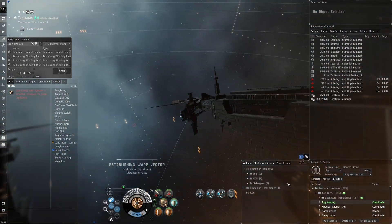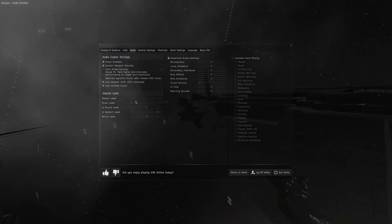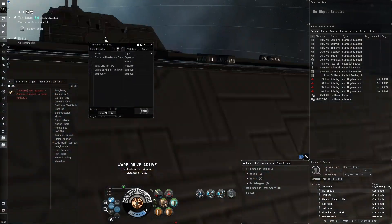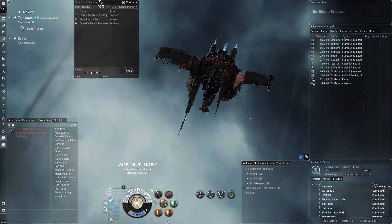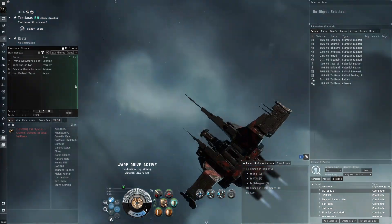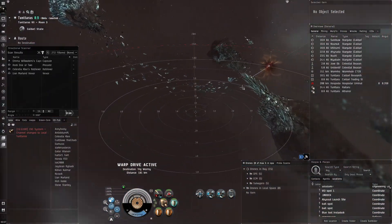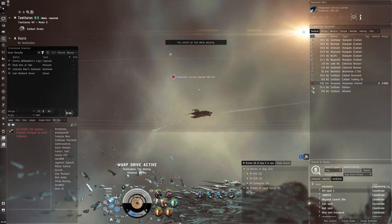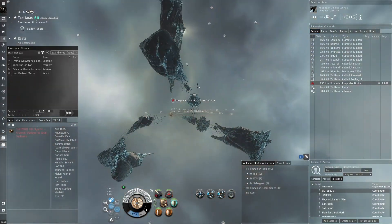We're going to warp to this Triglavian wormhole — I'll warp in at 100. I'll put the volume down a bit because it's loud. I'll put the D-scan on for players to keep an eye on what's going on in the local vicinity. There are occasionally a lot of players here and I want to keep an eye out just in case of suspicious people in system, so we'll do a little bit of scanning as we go to the wormhole.